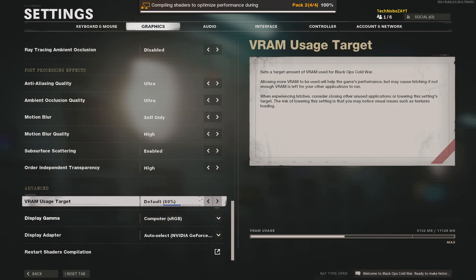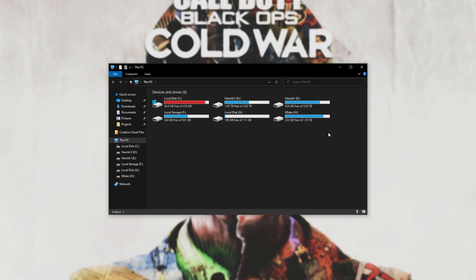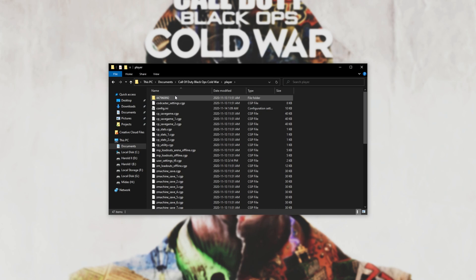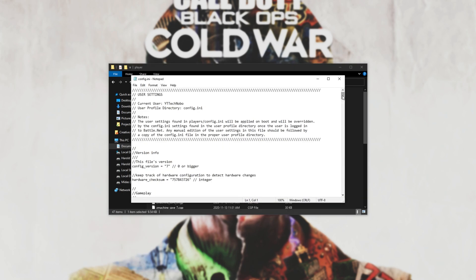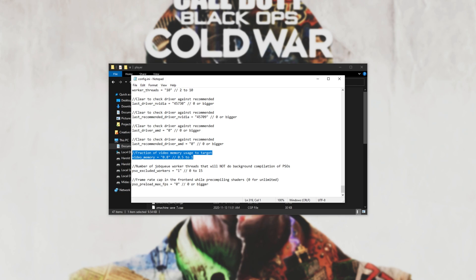We'll be adjusting this VRAM usage target outside of the in-game options. Simply hit Escape and quit out of the game completely. Hold the Windows key and E to bring up a File Explorer, then head across to the Documents section. Inside of here, open the Call of Duty Black Ops Cold War folder, followed by Player. Then open Config.ini. Inside of here, scroll to the very bottom to the System Settings section, and somewhere in here you'll find Video Memory.